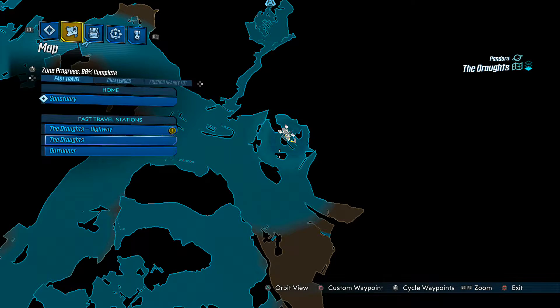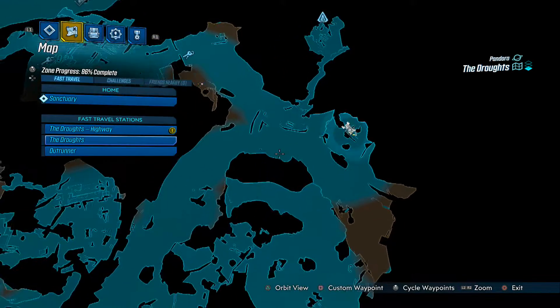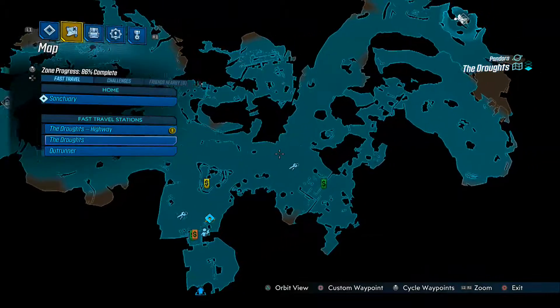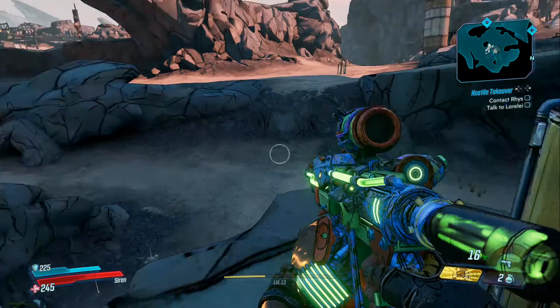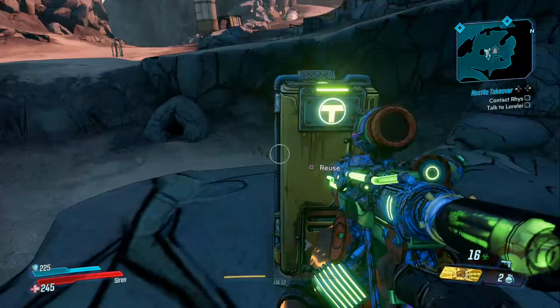For the second typhoon log, it's located just in here. From the fast travel station, head through here in your car and you can get here pretty quickly. It's up on top of one of these rocks — the one I'm standing on right now.